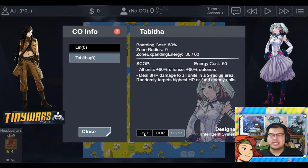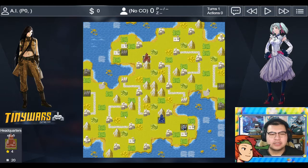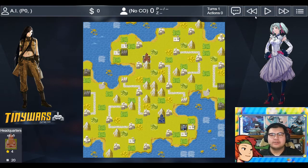Tabitha is an interesting CO — I gotta try her out. The map is called Iconic. There are mountains in the center. The two bases and grayed-out properties should already be owned. We already have a city. You can produce a bike and an infantry, which is what we ended up doing. Their side is here — player two has a stronger side and player one has a stronger side, with the weaker sides having to defend. Player one is to the right, player two to the left, comm towers in the corners, and an airport in the middle. Without further ado, let's begin.